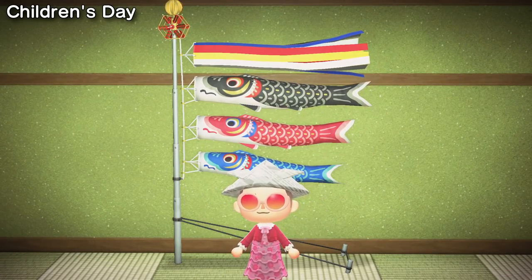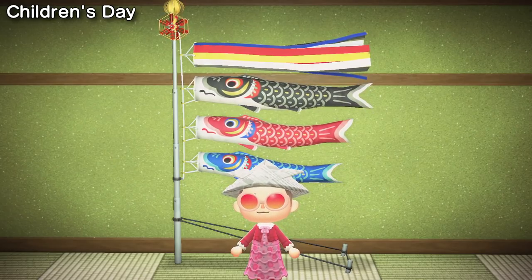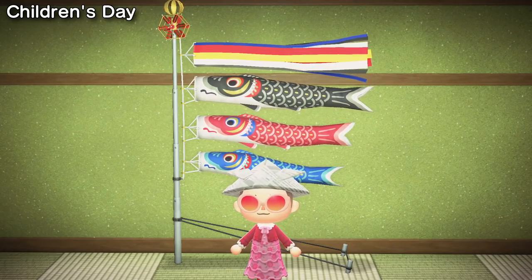Children's Day in Japan takes place from April 28th to May 5th and it comes with a couple of seasonal items as well — these being the newsprint helmet and the carp banner.